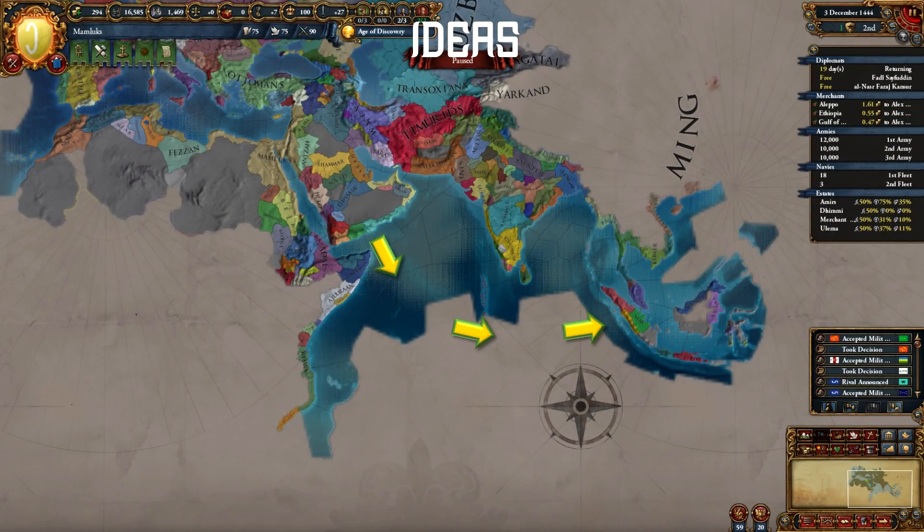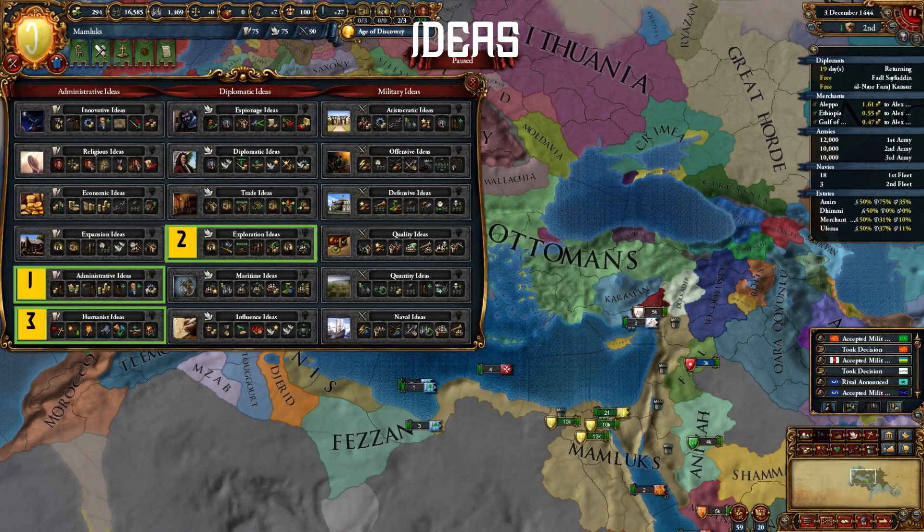Then go Exploration. You should prioritize exploring the Indian Ocean and Southeast Asia. There's a lot of money in the Spice Islands and you'll be keeping most of it from your control of trade nodes as well. Once you have a few provinces in Southeast Asia, start conquering them. You will be unchallenged there.